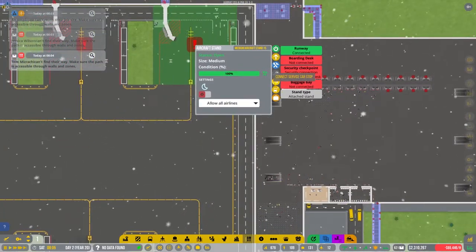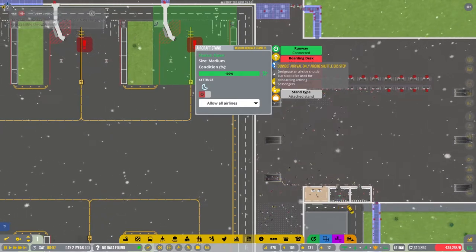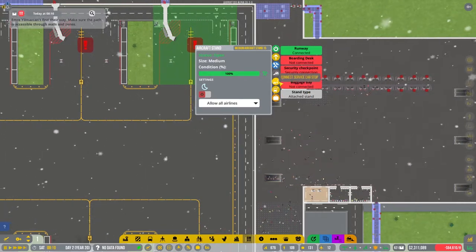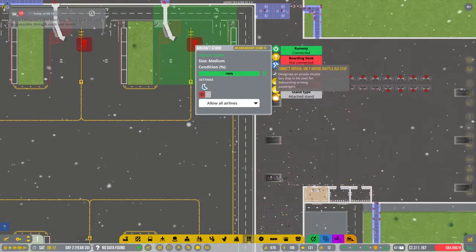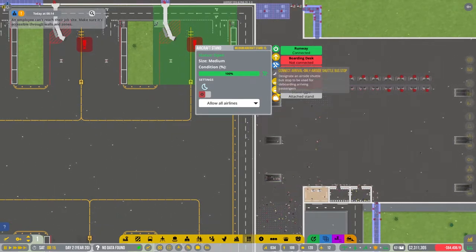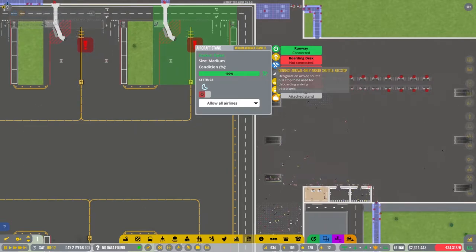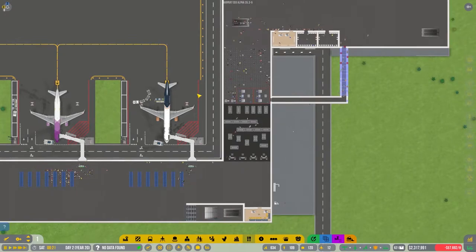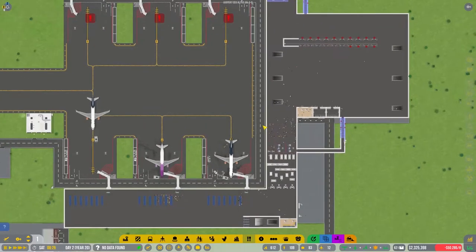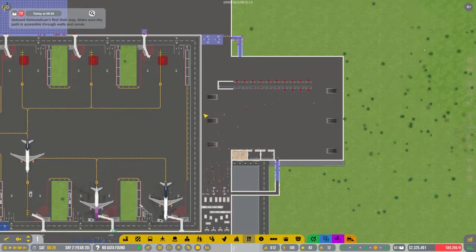What do we more need to do? Arrival only airside shuttle bus for the boarding array and passengers - arrival only. Is that something new maybe? I think that is a new feature, and it's definitely something really useful. Because when I played around with remote stands, having everyone going to the same place was kind of a hassle.